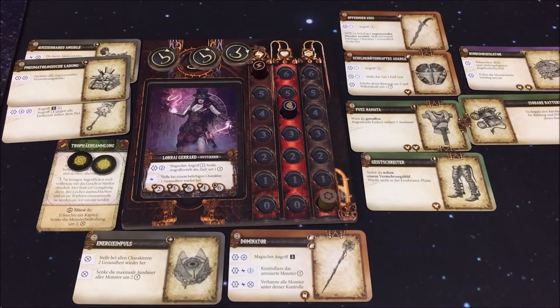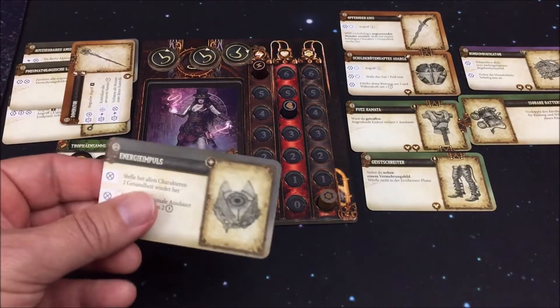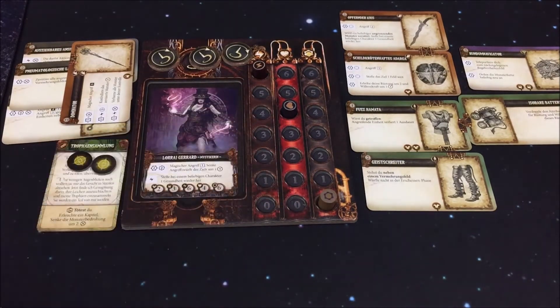Das Kleinteil ist auch nicht schlecht: wir können es zerstören, um bei allen Charakteren zwei Gesundheit wiederherzustellen – vielleicht für den finalen Kampf. Oder wir können von allen Gegnern die Ausdauer um zwei reduzieren. Ich nehme den Dominator ins Gepäck, das Kleinteil lege ich wieder oben auf den Stapel zurück. Jesse ist an der Reihe. Ich benutze die Werkbank für drei Ausdauer – es ist wie Schlaraffenland hier, dass ich alles mitnehmen kann ohne große Gefahr.